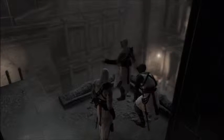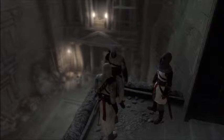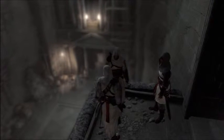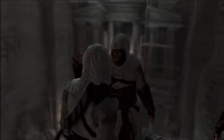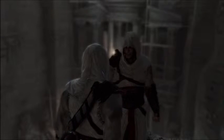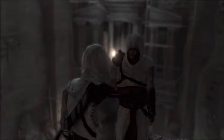Robert de Sabre. His life is mine. No. We were asked to retrieve the treasure and deal with Robert only if necessary. He stands between us and it — I'd say it's necessary. Discretion, Altaïr. You mean cowardice. That man is our greatest enemy, and here we have a chance to be rid of him. You have already broken two tenets of our Creed. Now you would break the third — do not compromise the brotherhood. I am your superior, in both title and ability. You should know better than to question me.